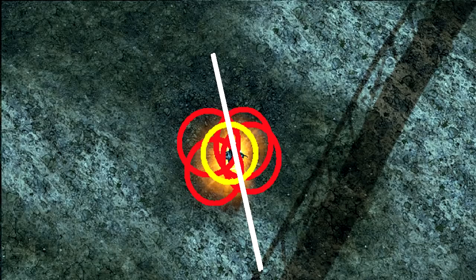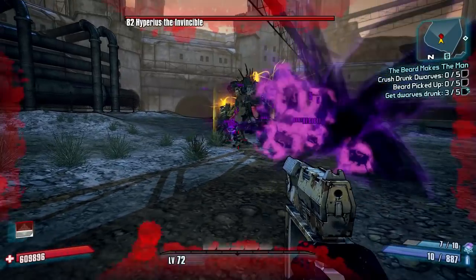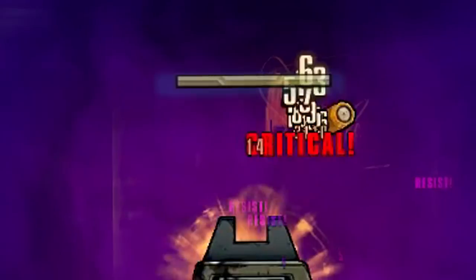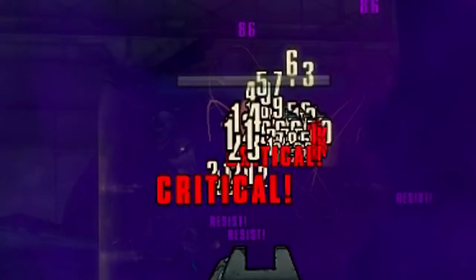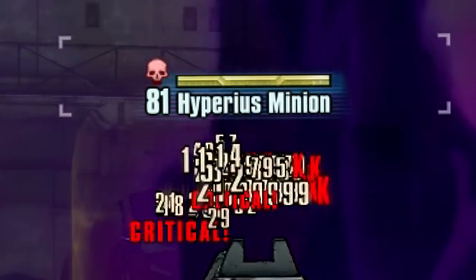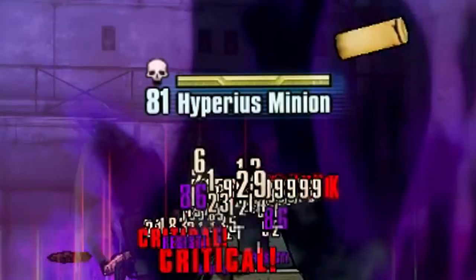So you can take a weapon that does 11 damage - the worst weapon in the game - and see it hitting the damage cap several times in the slow motion kill, which is what makes Hyperius just melt. There was no Cheat Engine used, no B-Shield, just an 11-damage pistol. Weapons that won't Bore include rocket launchers, dart pistols, and anything that explodes on impact - but anything that is a simple projectile will work.